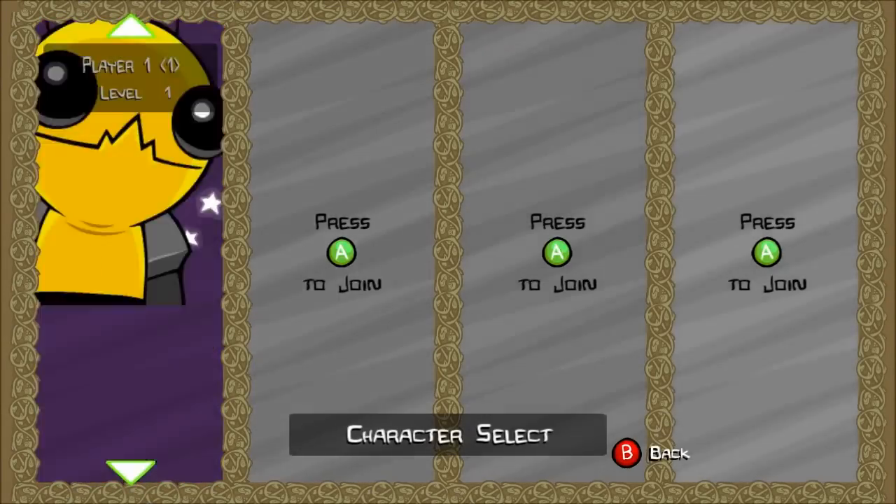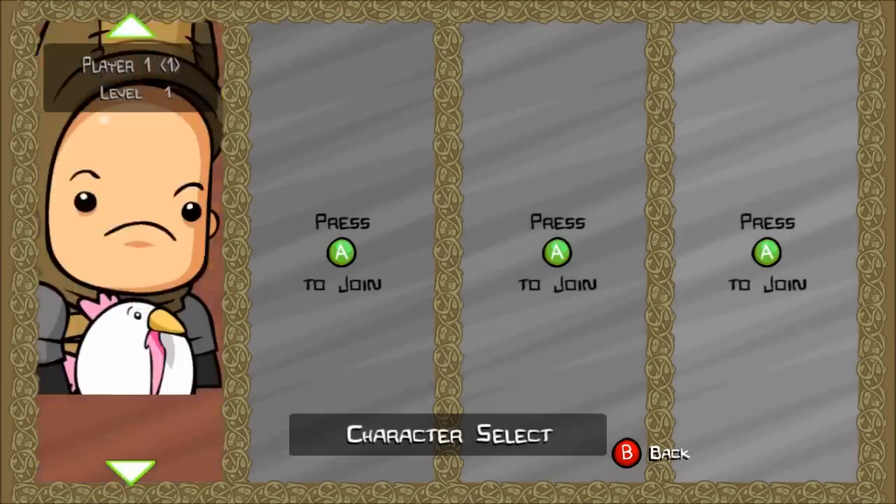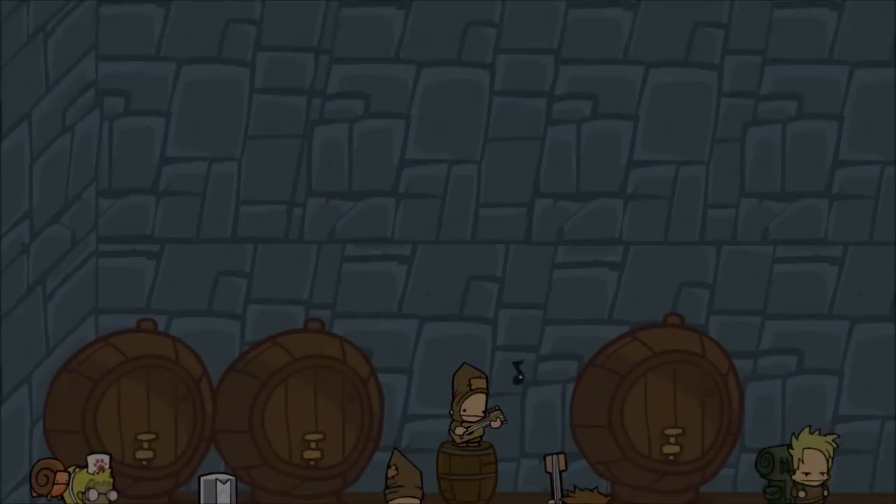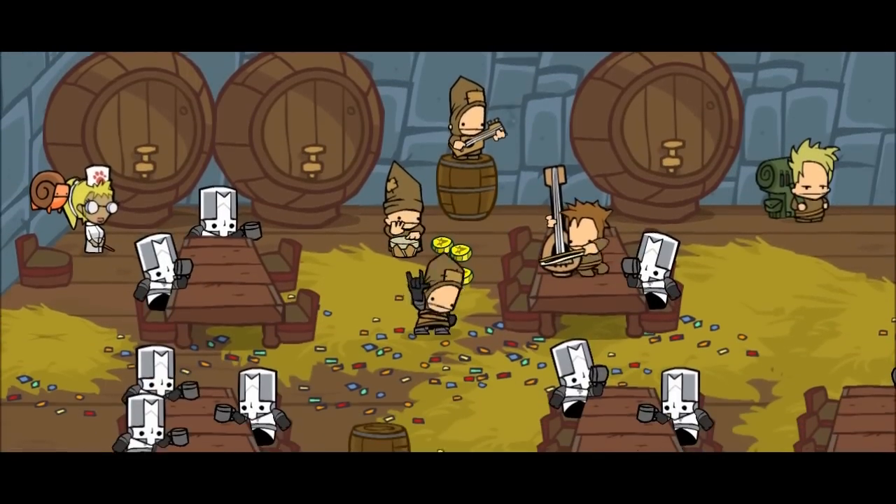These are the characters — you unlock them by doing stuff. I'm not sure which one I'm going to choose yet. Probably this guy. I'm going to go for Poopy Assassin, since that's what my name is based on.